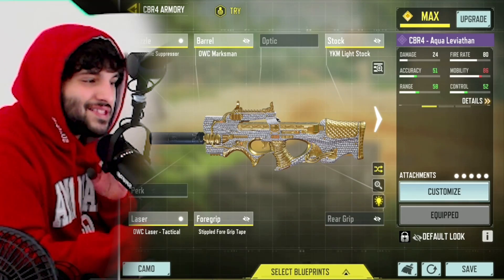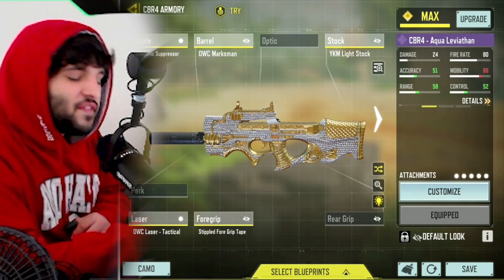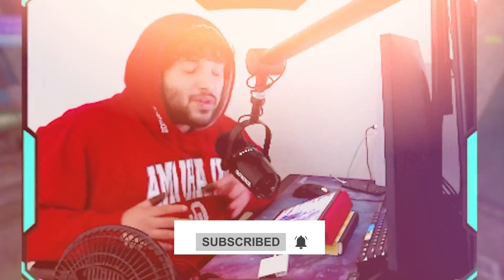I really like this gun and this design. I went ahead and did diamond camo on it, so instead of Aqua Leviathan it's going to be the Diamond Leviathan. If you guys enjoy today's video, make sure to leave a like down below and hit subscribe for more content like this. We did go ahead and drop a legendary rank nuke for the intro.